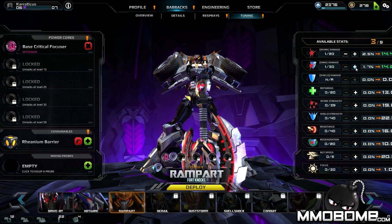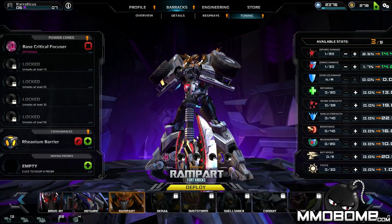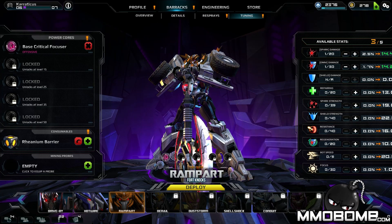In the stats area, I can freely put points into different areas of my character — I can increase spark damage, omni damage, regeneration, movement speed, and more, just by putting points in here. You gain a point every time you level up. These are freely moveable, so it's not like an MMO where once you commit you're stuck — you can change them freely, though they are character-specific.